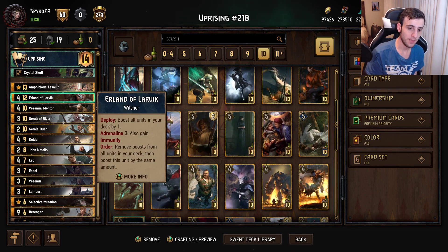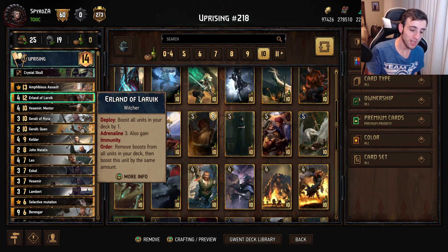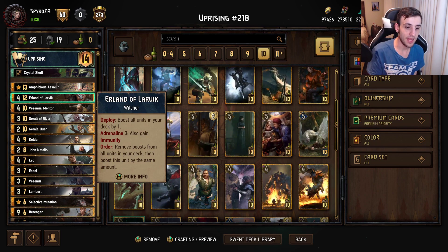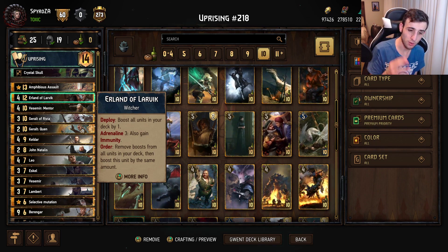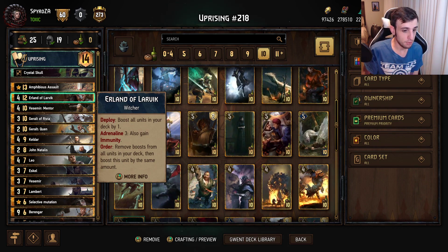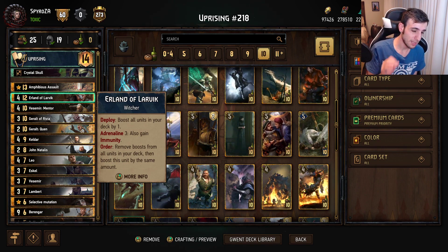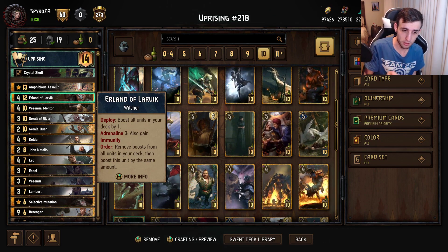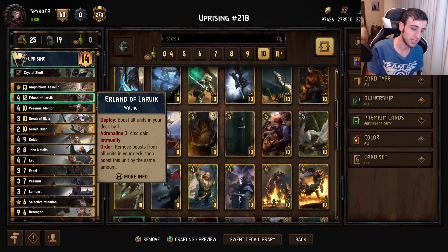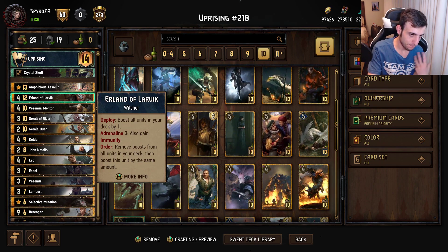We also play Erland, who is of course a Witcher. This card is great in this deck due to carryover. You typically want to play it in round one — it boosts all units in your deck by one, and at Adrenaline 3 it also gains immunity. Its order ability can suck out all boosts from your deck and boost itself accordingly, though you rarely want to use that. Generally, play it round one for the carryover.